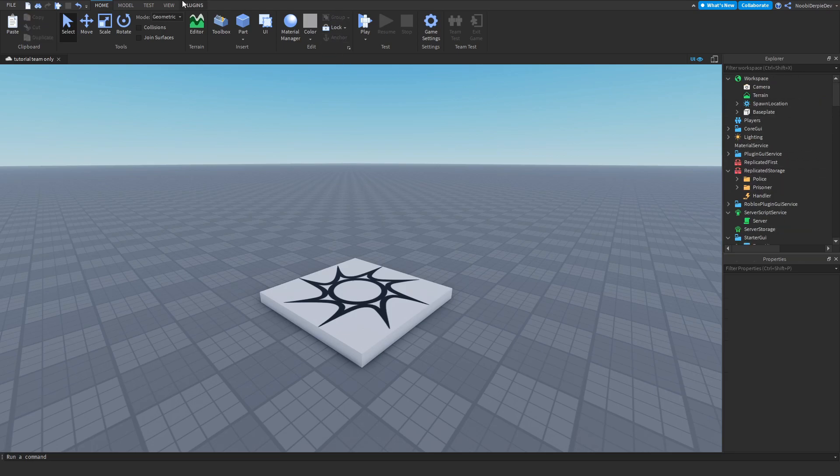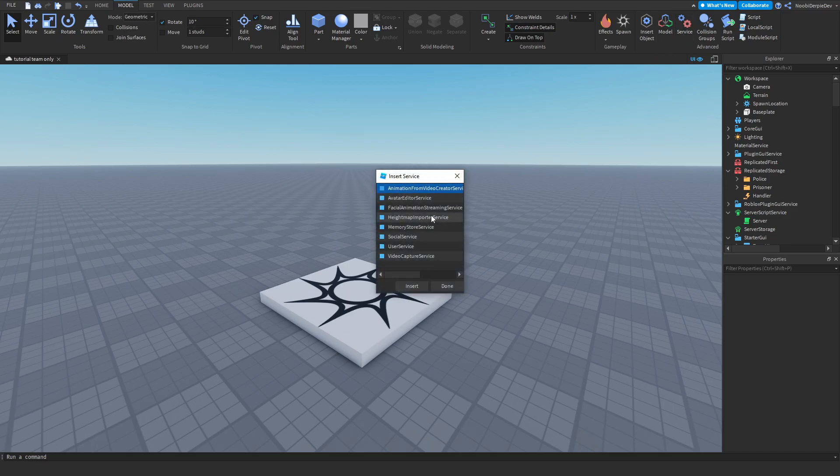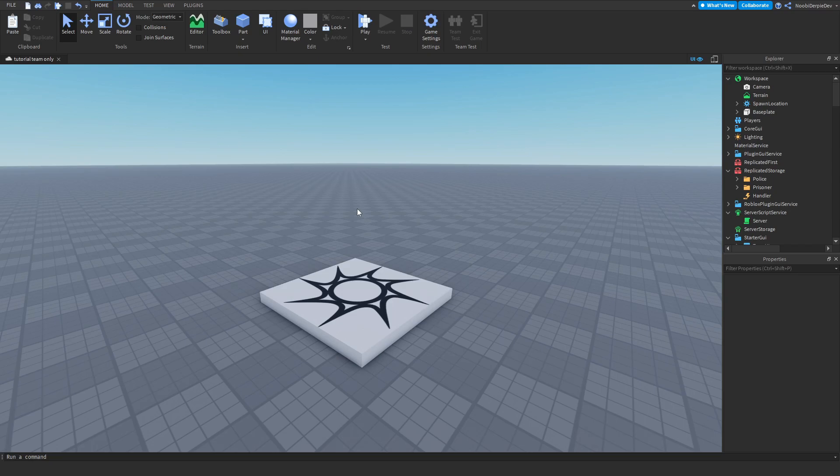If you don't have Teams yet, you can go to Model, then Service, and add Teams from there. So if you don't have Teams in your game, that's going to be OK — you can easily add it. This script is not really that big; it's pretty simple, so we should immediately get to coding.